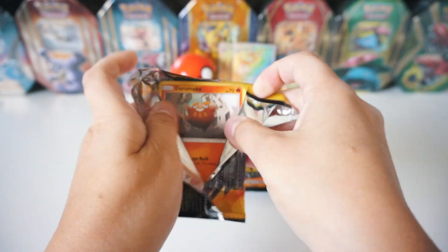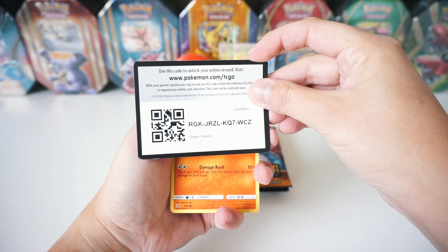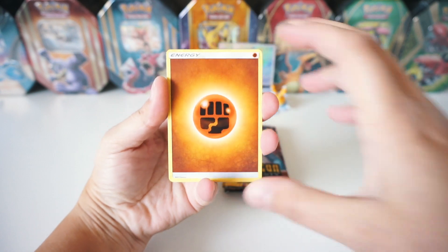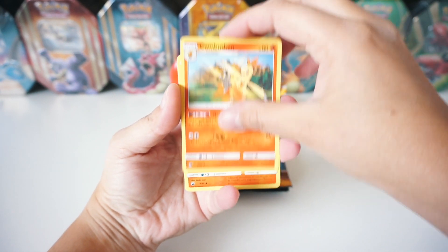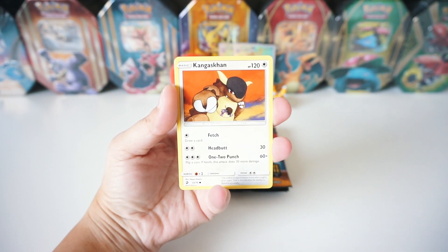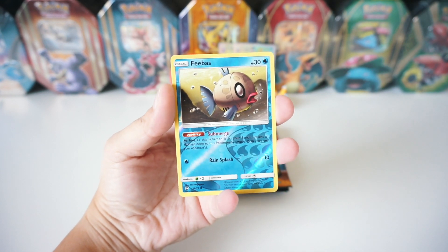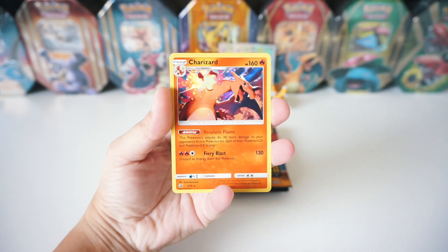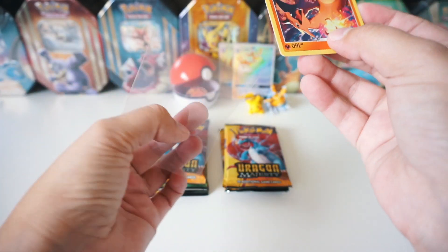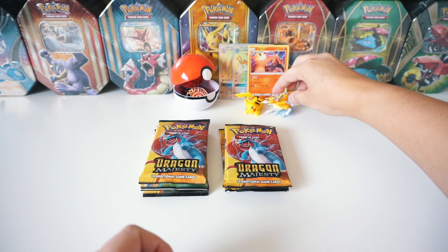I haven't done Dragon Majesty in a couple weeks now, and honestly it's my favorite set. The card trick is going to be four from the back to the front. So we've got a Fighting Energy, Seedra, Combusken, Salazzle, a Darumaka, Hakamo'o, Dratini, a Kangaskhan, Litten. The reverse is a Phoebus, and the rare is a Holographic Charizard. No way, right off the bat! Let's sleeve that up and throw it in the back with Pikachu and Dragonite there.